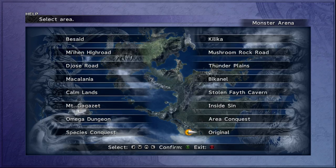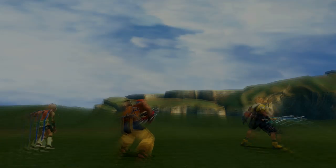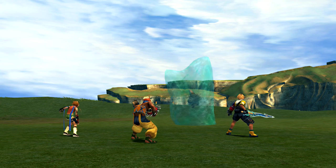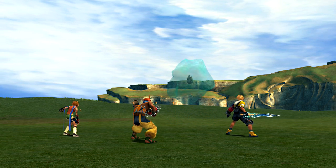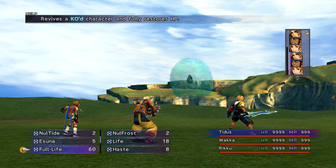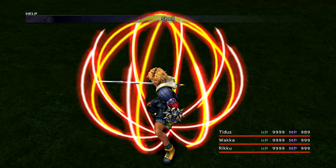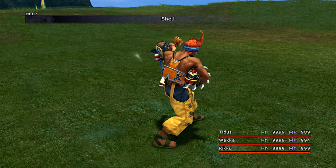Boss fight number two is going to be against the Greater Sphere. This guy is pretty tough, so get ready for quite the fight. Once you start the fight we are going to use our classic team — Tidus, Wakka, Rikku — and stick to using the ultimate weapons and ultimate armors if you have them. First step is to spec out everyone: make sure you Haste, Protect, and Shell everyone. Shell is very important because every time you land an attack on this thing, it will counterattack with Ultima, so buff out its magic offense as quickly as possible.